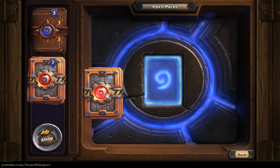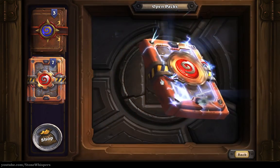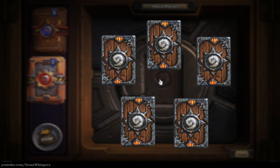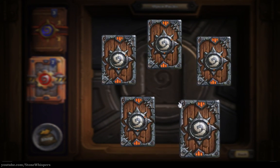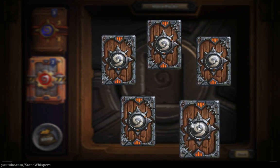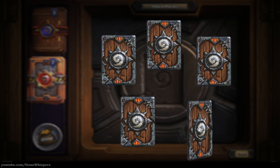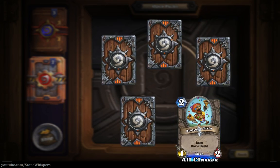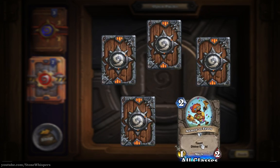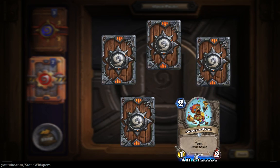So we'll grab pack number three. Let's go down to the side and we have an uncommon which we click to turn over - Annoy-a-Tron, a taunt with Divine Shield. It's a wee mech as well, and yes as you can see it could get quite annoying, especially with the Divine Shield.